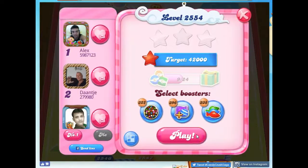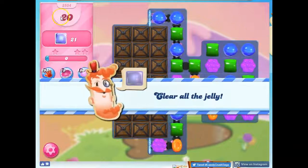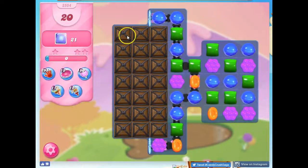Hi friends, this is Susie, your Candy Crush Guru, here to help you solve the puzzle of level 2554, where we have 20 moves to clear out 21 jelly.